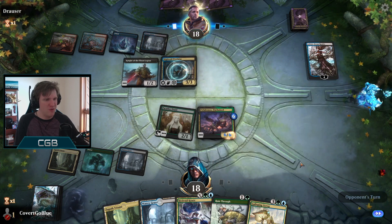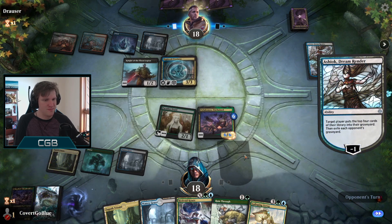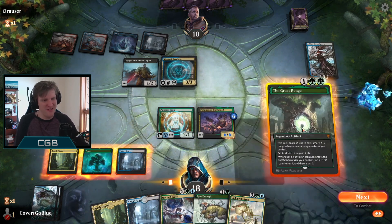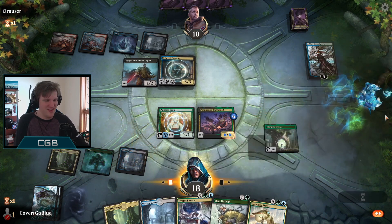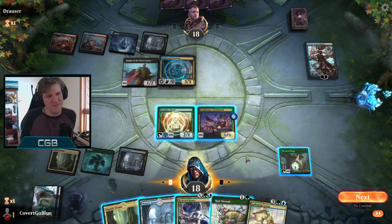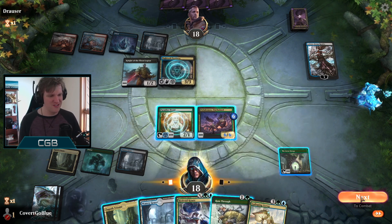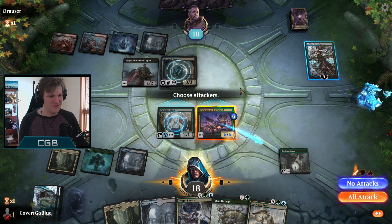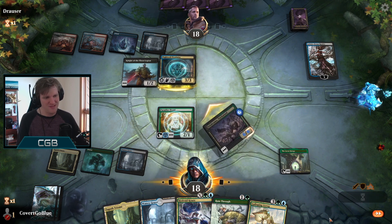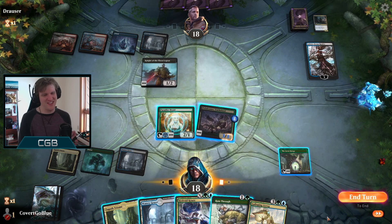Nightveil Predator - well deathtouch won't help you much, this prevents the damage that gets dealt to it. Great Henge - I love how these cards go together. Love it when a good plan comes together! I think the opponent will block - I think they're going to block, I don't think they know how this goes.